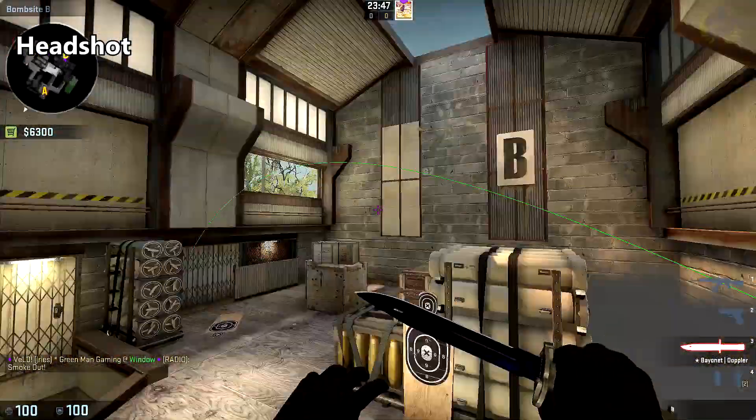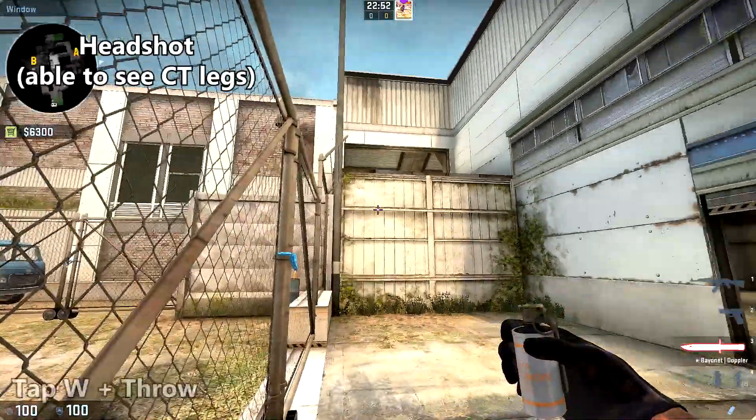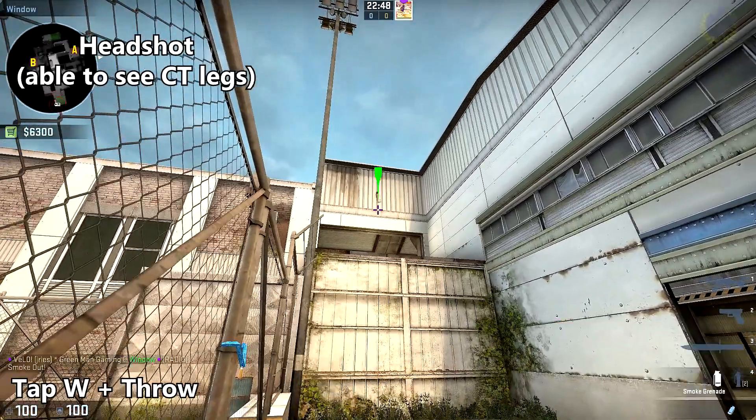To throw a smoke for headshot so that it lands on sight and you are able to see the CT's legs, throw the same smoke but tap W and then throw.